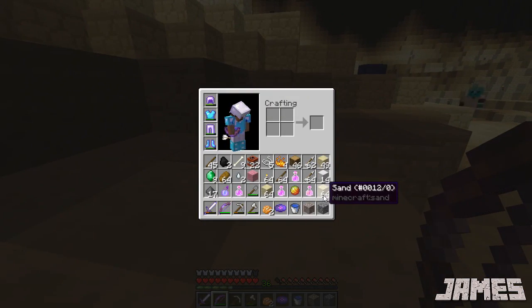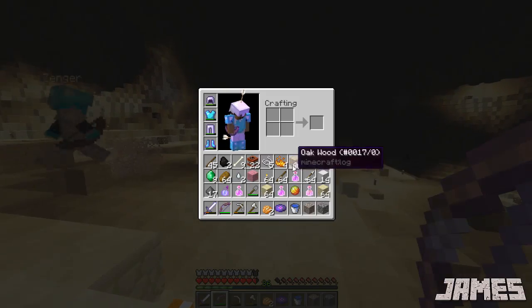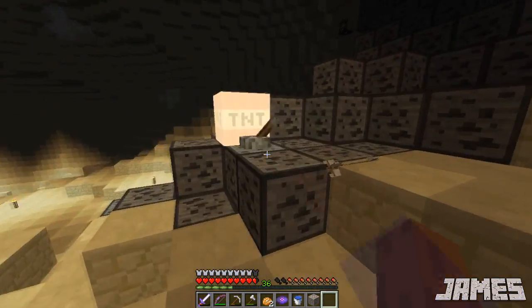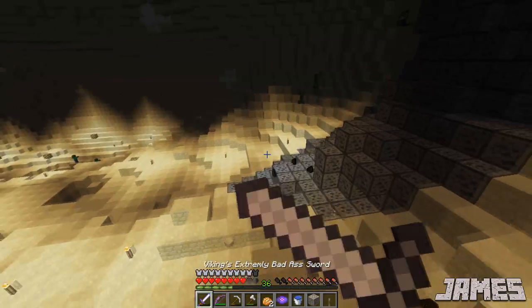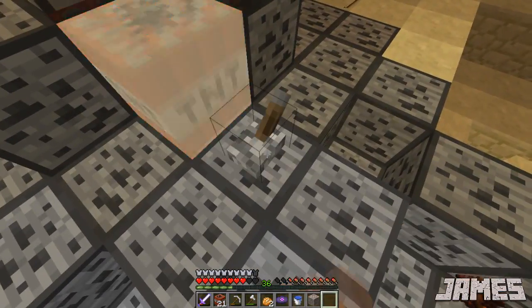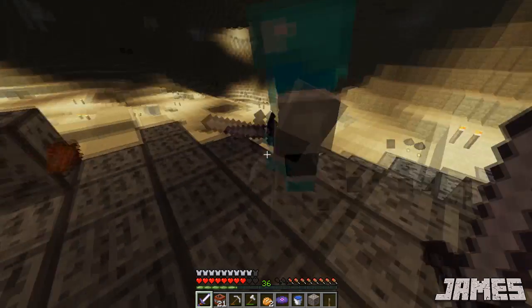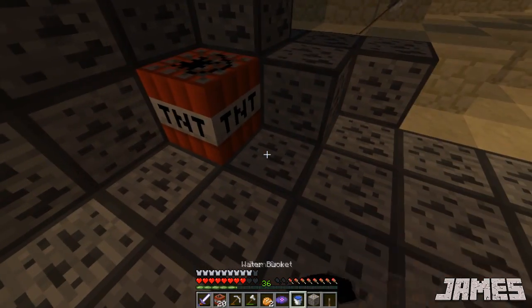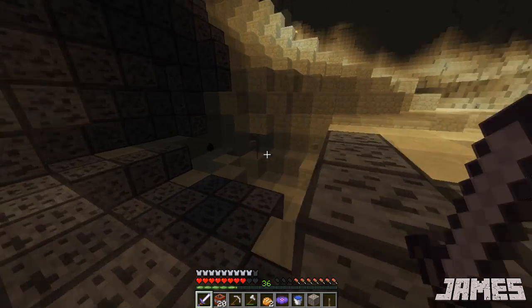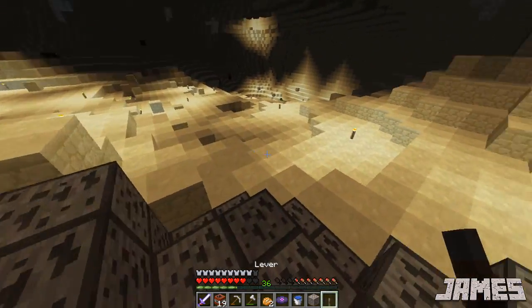Anything to light it with though? Do you have like a lever or something? There was a lever. I do. I threw it out. Okay, I got a lever. How much coal did we get? We got ten, it's fine. Watch out! It's not very efficient but it'll do. That's a better way of doing it, although it kind of blew up the first lot, so we'd have to run and grab the first lot and then get out.